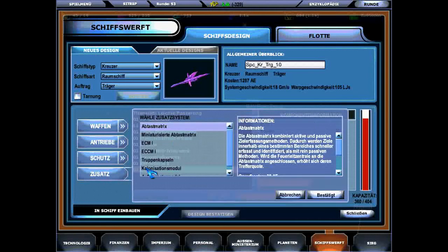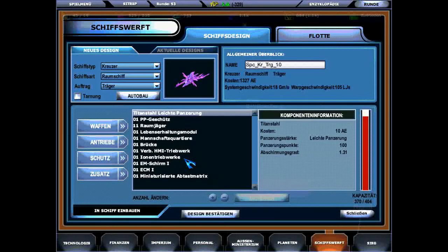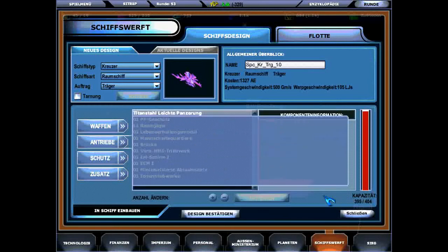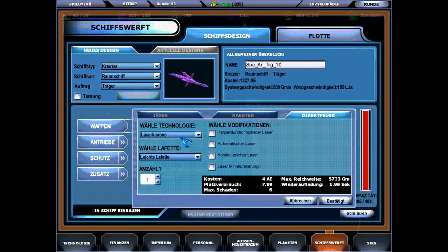Second type of weapons: rockets. You need two components per rocket — launchers and ammunition. The more launchers, the more rockets you can fire per salvo. Even with smaller types of launchers, there are not that many rockets you can stuff inside your ships. At the beginning, you should wildly avoid them.